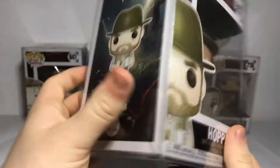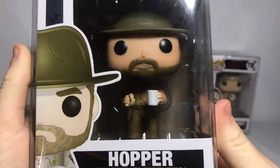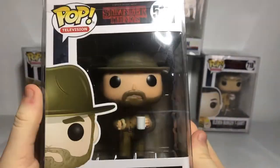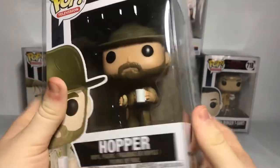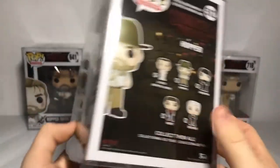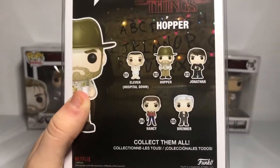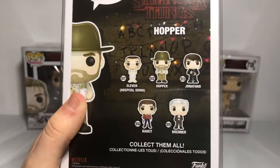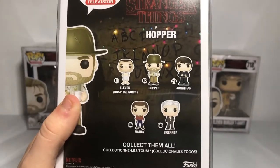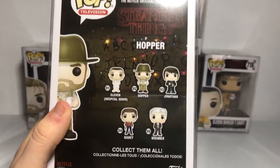Next up — Hopper. This is not the Chase Hopper, just pointing that out. This is one I'm actually pretty excited about — Hopper is one of my favorite characters in the series, but my first favorites are Jonathan and Nancy. The ones you can get in this one are Eleven Hospital Gown, Hopper, Jonathan, Nancy, and Brenner. I'll have to get Nancy next, but I already got Jonathan — still, he's awesome.